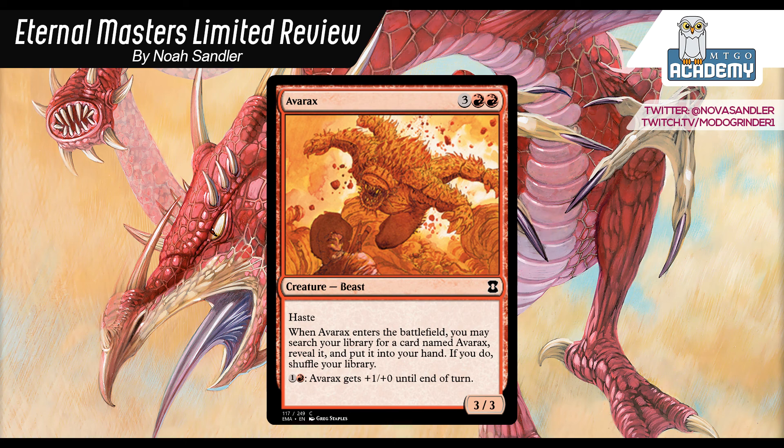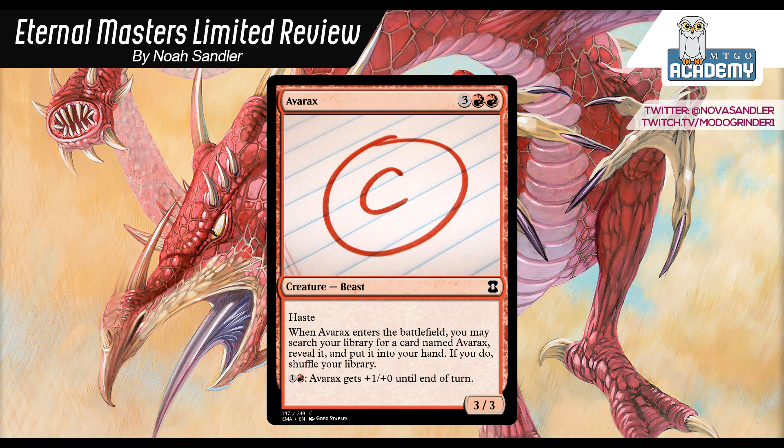On to the actual drafting portion: considering that you pretty much need to take 3 to be happy, you're going to have to draft 3 Avaraxes. Sometimes you're not going to see 3, so when you're considering taking the first Avarax — whether it's that or a decent sideboard card or 23rd-card filler — you have to consider that some of the time you won't end up with 3, and sometimes you might need to take Avarax over something else important to get that 3rd one. There's a lot of opportunity cost with having to spend 3 picks on a particular card. Overall, I'm giving Avarax a C — a reasonable late-game plan if you don't have other late-game, balanced by the huge opportunity cost of drafting a few of them and making your deck more clunky.